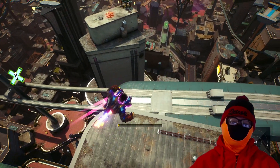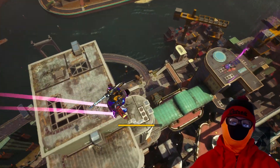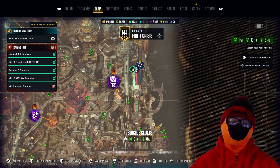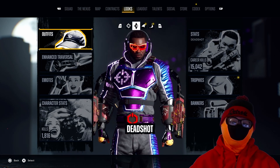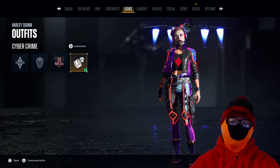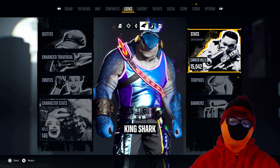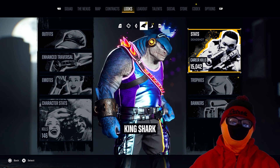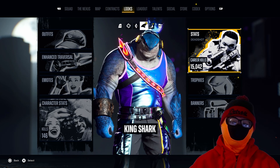Suicide Squad has been running a drops campaign over on Twitch since the release of the game where you can obtain some cool items like the cyber crime skins, like the ones I have on now. As you can see I currently have it on for Deadshot — everyone has their own skin. This is Deadshot, I can show you Harley's streamer skin, and then we have King Shark's. Now we only have those three right now. Boomer's the next one up and will be the last cyber crime skin for now, and we don't really know for sure if these skins will ever be coming back, so I suggest you get on the movement if you do want these.